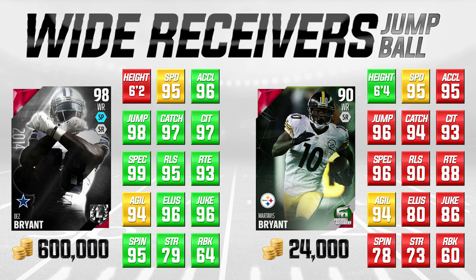If you look at all of the attributes that are really important — things like jumping, catching, catching in traffic, spectacular catch, acceleration, speed — they're all like 1, 2, 3, or 4 different at the most for Martavis versus Dez. The only thing where Martavis Bryant is actually better is that he is 6'4" versus Dez being 6'2". And of course Dez is going to be the better player, but when you're talking about a guy that is 576,000 coins cheaper, you're definitely going to get more value out of Martavis Bryant. That's why I definitely like this card — it's one of the better jump ball wide receivers in this game and really has great attributes in all of those areas.